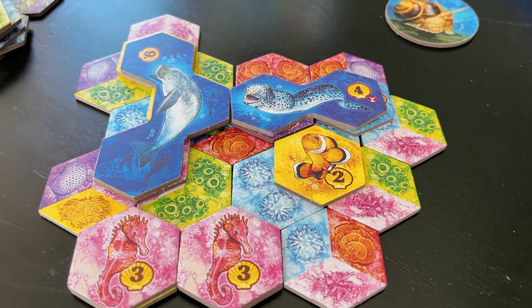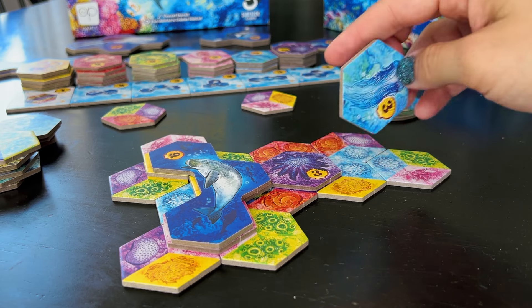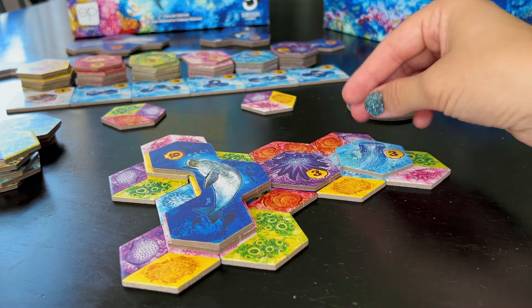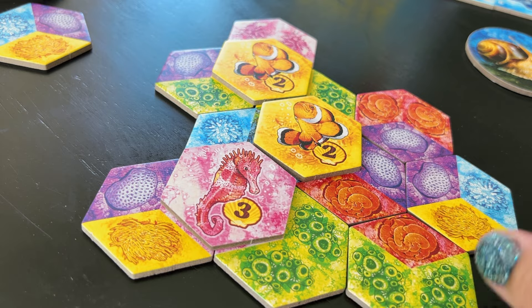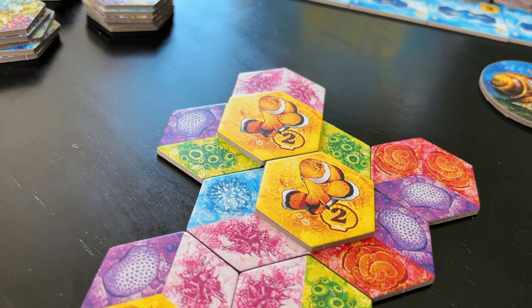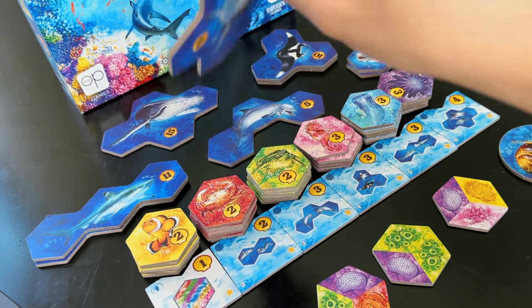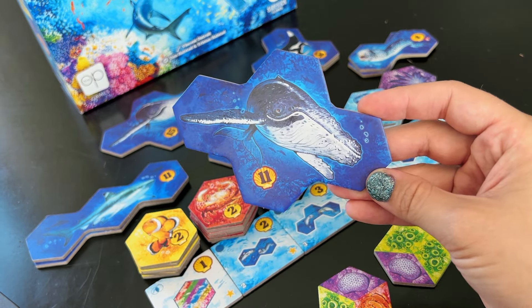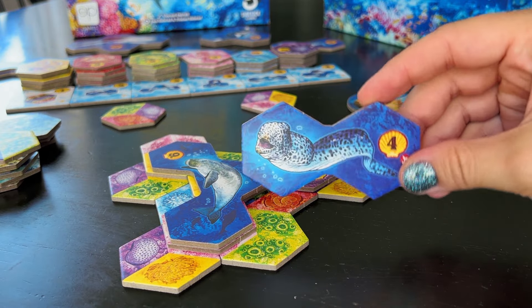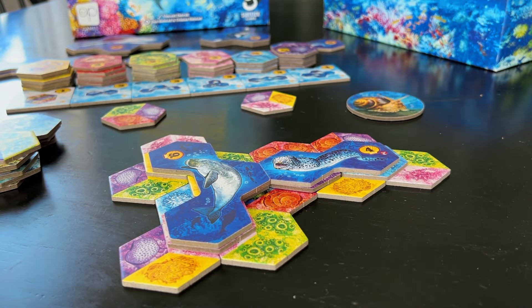After placing a tile, corals with matching colors create habitats and reefs. Habitats with three corals of the same color will attract the same color creature, whereas large groupings of coral will create reefs. After placing small animals, you will establish biodiversity by attracting large animal tiles, but only if the animal fits the shape of the animal tiles directly under it.